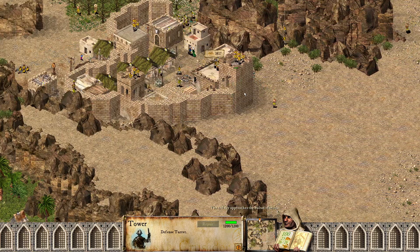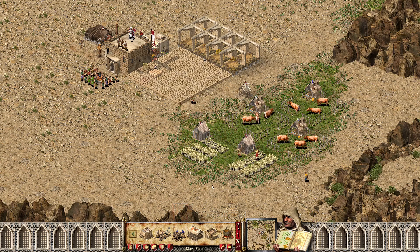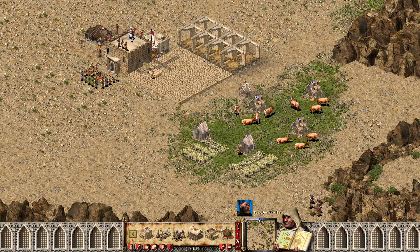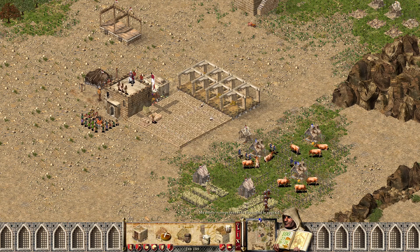I want to destroy this and put a gatehouse here — a small gatehouse. I'm going to request the pig to defend me. A message from the pig: my master's troops have been dispatched to your aid. Brilliant, thank you pig.